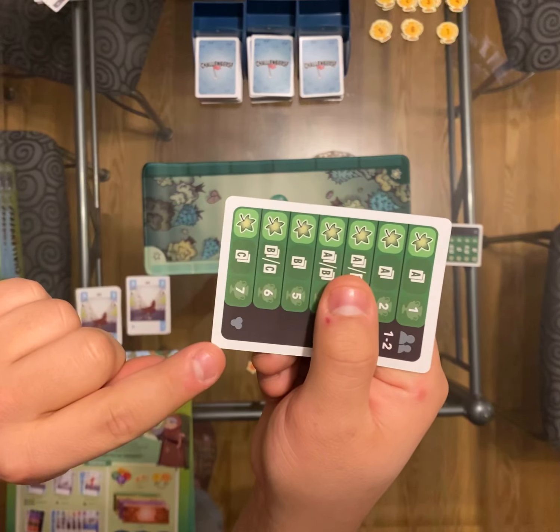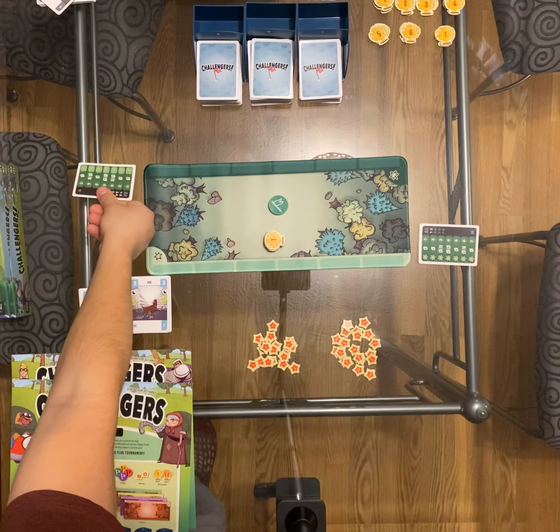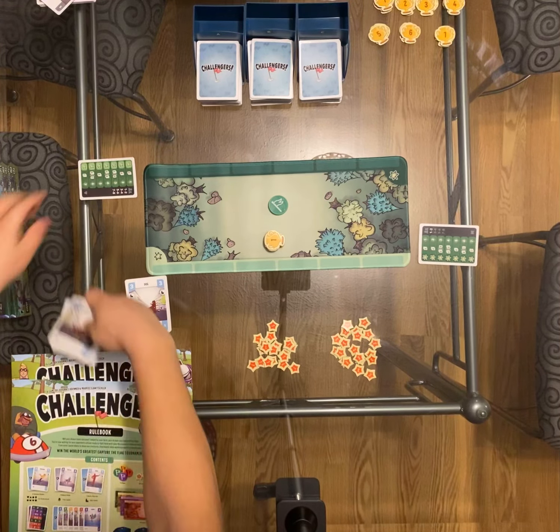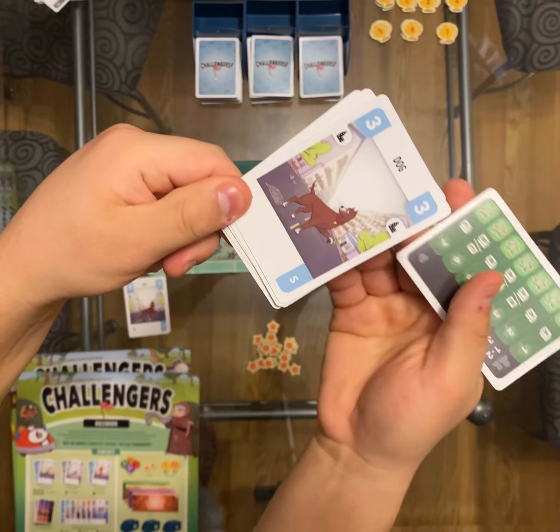Then you're going to have a deck that has the tournament plans, a deck for the robot, and starter decks. Once you take the tournament plans out that you need, put the robot deck back in the box, and then grab the basic starter decks for each player.